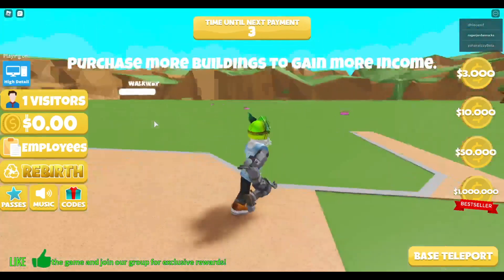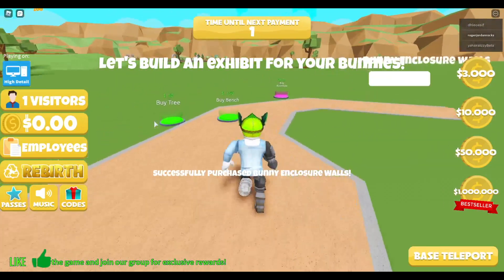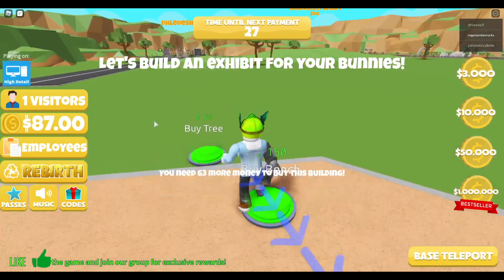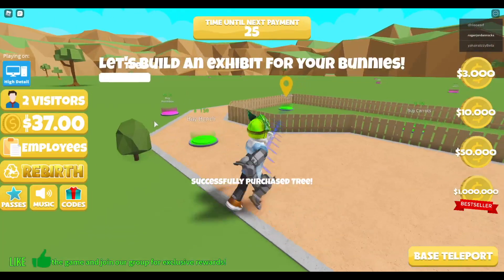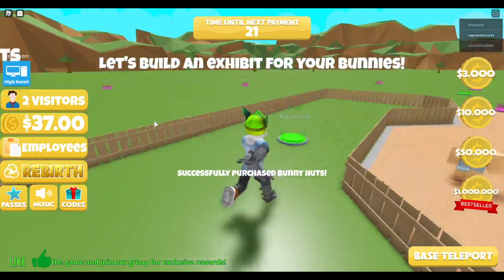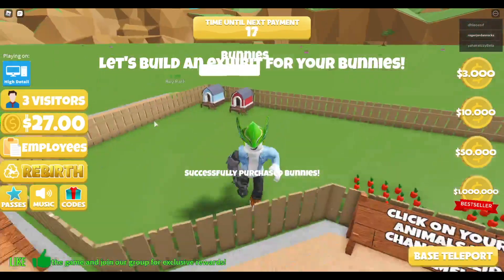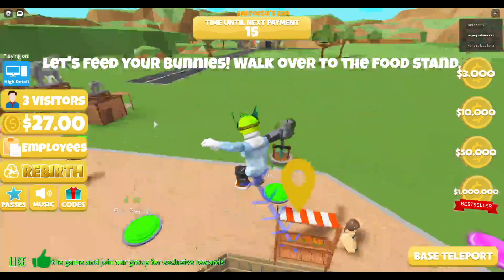Built the walkway - this is the next one. Bunny enclosure walls, bench. We got 87 dollars just like that. Now it actually costs money though. Buy carrots for ten dollars, buy bunnies for zero - three bunnies, perfect.